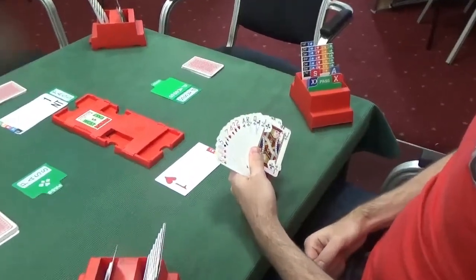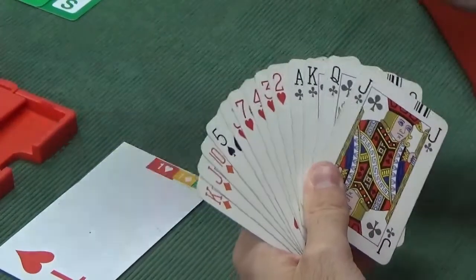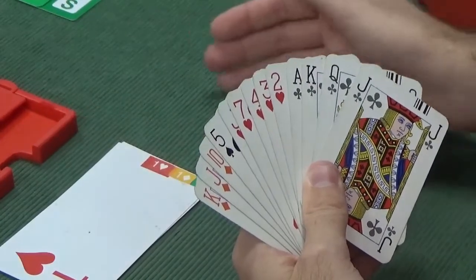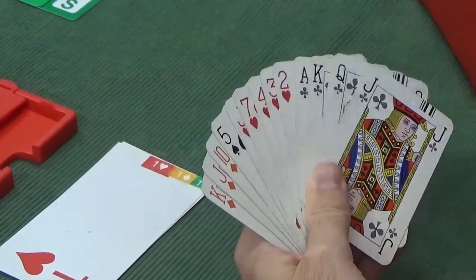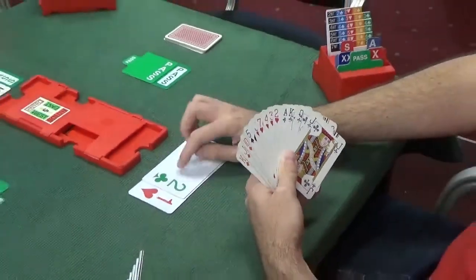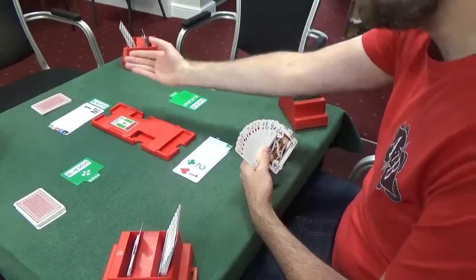Back to south. The original plan was one heart then two clubs, and partner's one no trump hasn't changed that — they haven't supported hearts or anything like that. So we follow our plan: hearts then clubs, five then four, unbalanced hand, minimum unbalanced because we're not jumping. Important to recognise this is not Stayman — it's only Stayman after the opener bids no trumps, not the responder. This bid is natural.